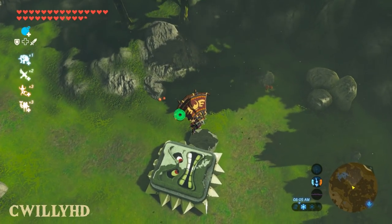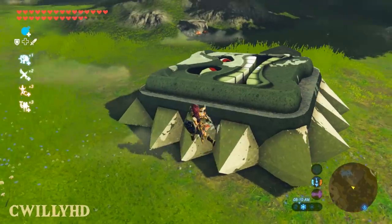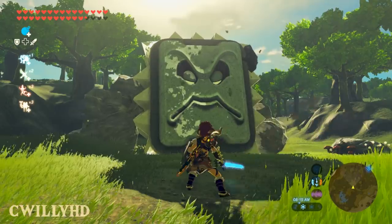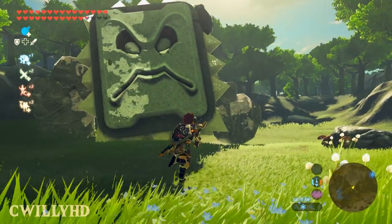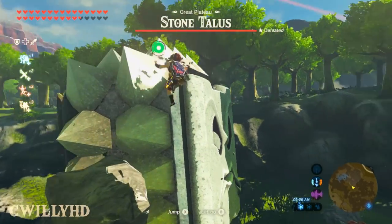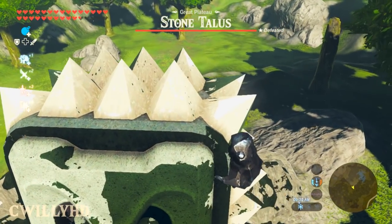Moving over to a little segment of enemy mods — there are a good amount of crossovers from other Nintendo games. Up first is replacing the normal Talus with a Thwomp. When you stumble across one it'll be laying down like normal until you disturb it. This model fits the enemy pretty well — the only issue is the collision can be wonky sometimes, but you're still able to climb up and attack its weak spot until you take it out.